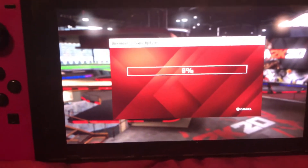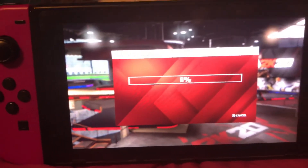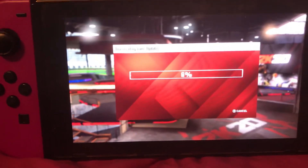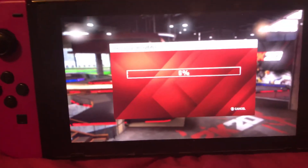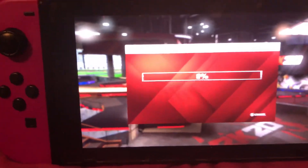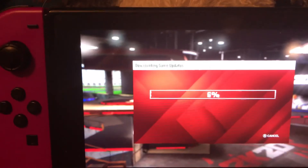The answer: restart your Switch. You'll get prompted with a screen asking if you accept the terms — because now it's connected, which you wouldn't have seen before. Start it up, you'll get some updates, and that's it. That's the answer in one minute.